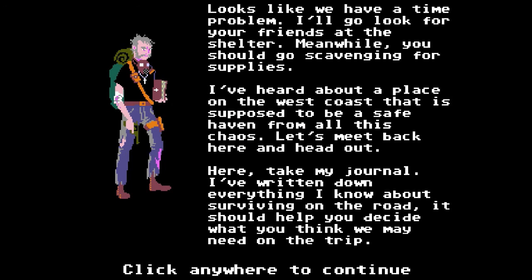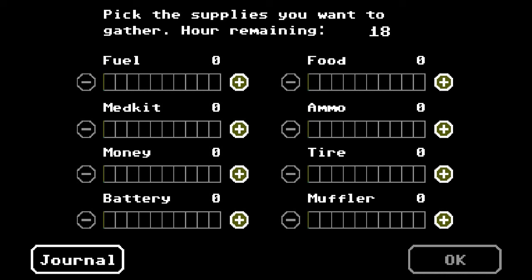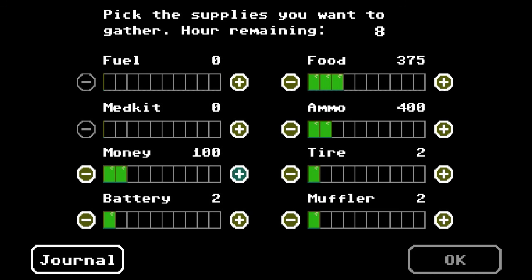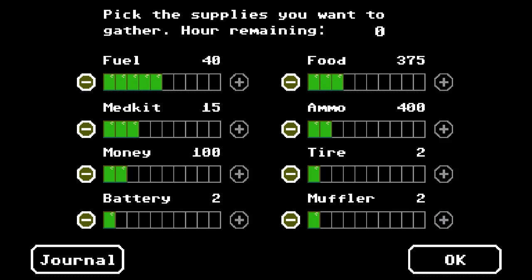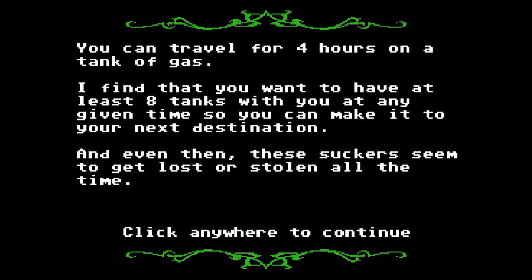Okay, Clement, you broken-armed zombie-faced dysentery bastard. Looks like we'll have a time problem. I'll go look for your friends at the shelter. Meanwhile, you should go scavenging for supplies. I've heard about a place on the west coast that's supposed to be a safe haven. Take my journal — I've written down everything I know about surviving on the road. This is easy mode and Clements is already dying. Pick the supplies you want. I need food, ammo, a tire, a muffler, a battery, some money, and med kits. I'm not running out of fuel this time. The journal says to have at least eight fuel tanks at any given time.